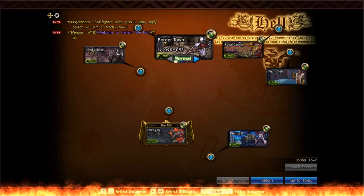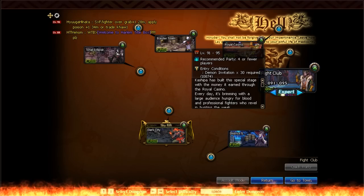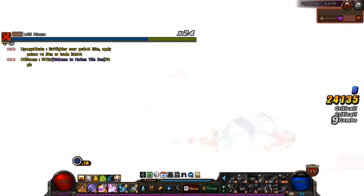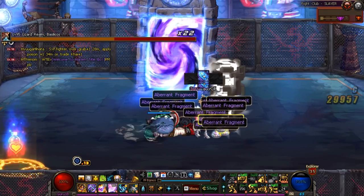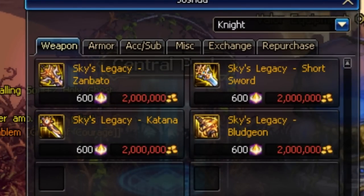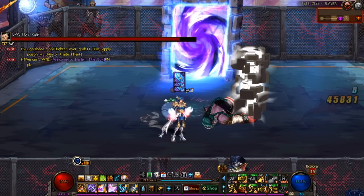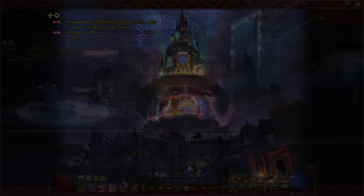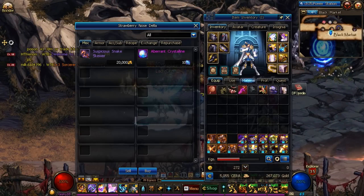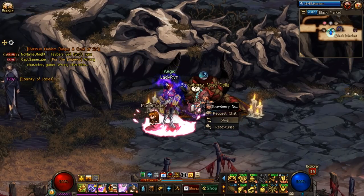On top of this, you can always do Hell Mode in this area at the cost of 30 demon invitations. There are normal Hell Mode parties and then one dungeon will be randomly selected per day as the Sky Rift Hell Mode. All Hell Modes can drop level 95 Harlem epics directly, and regular Hell Modes also have a chance of dropping 90 set epics for people close to finishing a set from the previous level cap. Awesomely, all Hell Modes even have a chance of dropping the Sky's Legacy weapon, which is the absolute best in slot weapon in the game currently. At the very least you'll be getting a handful of Aberrant Crystals to use at the NPC Della.